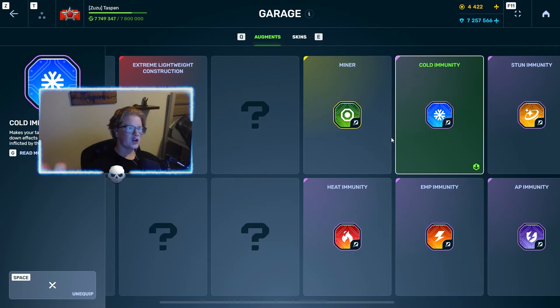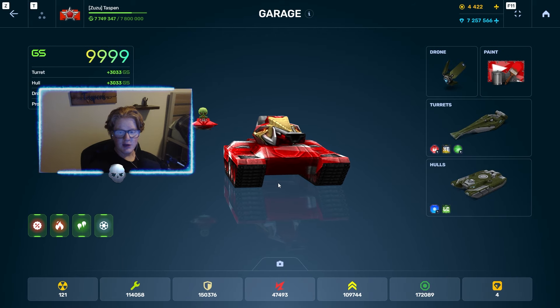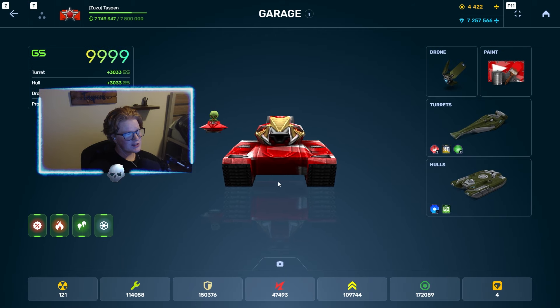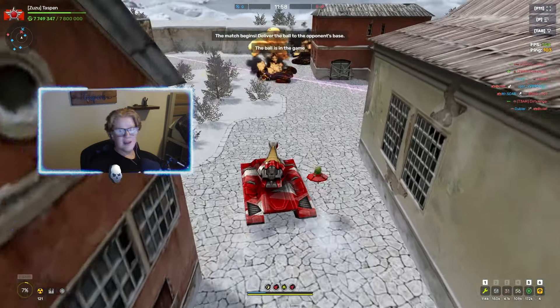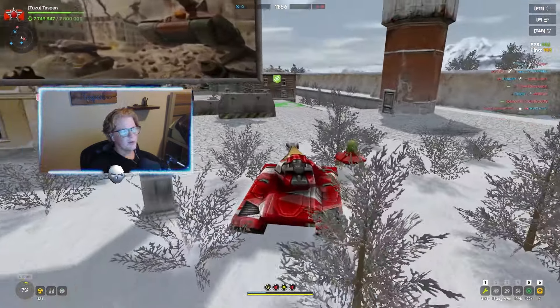For Viking I'm using Cold Immunity, which is one of the better augments in my opinion. If you're going against another freeze player and they have the freeze effect on you, it's a lot more annoying if you're not running Cold Immunity. This is a free combo you could use today — it's the combo that got me all the way to legend and I used it for years.